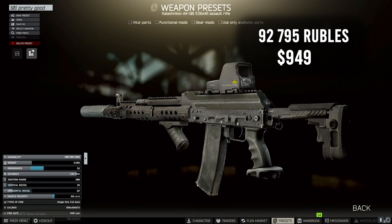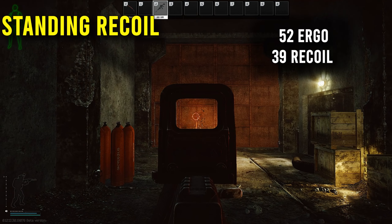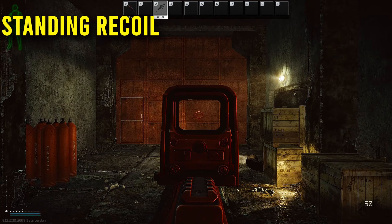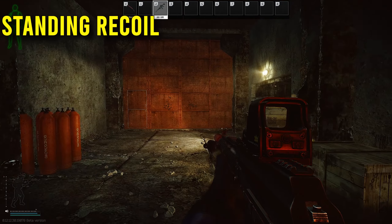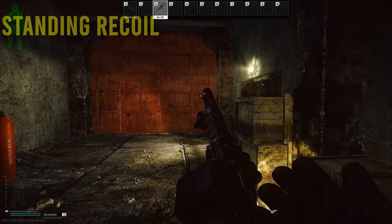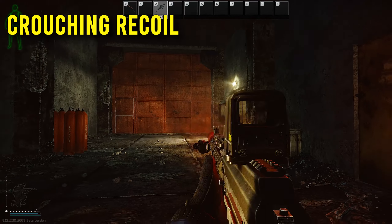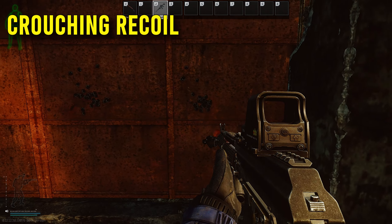In terms of final statistics, we have 52 ergonomics and 39 vertical recoil, which is pretty close to the best you can get. The best you can get is 37 vertical recoil if you run the RK-3 grip, but that will tank your ergonomics. Here are some clips of me testing it out in an offline raid so you can check the recoil out for yourself — go nuts with this weapon!